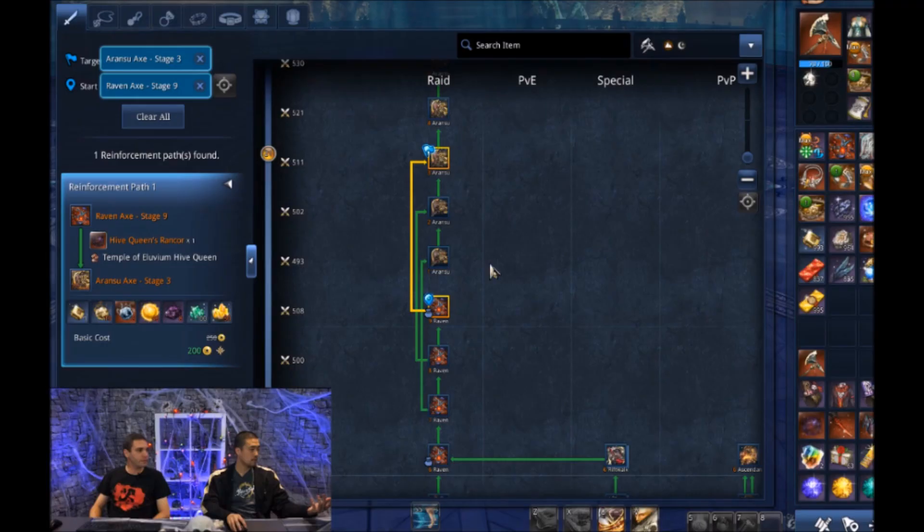Just a quick note: the images are used under a Creative Commons license for the purposes of review. And with that being said, let's get into it. So the first item we're going to cover is the new weapons — the Aronsu Weapon 1 through 6.